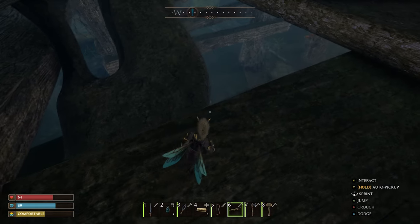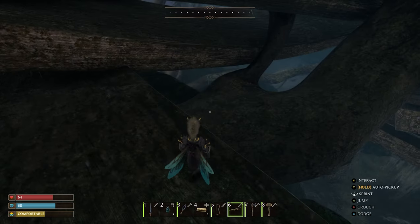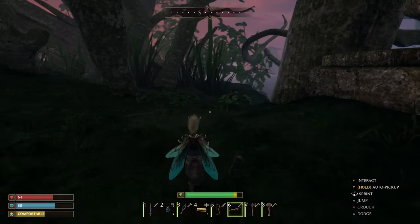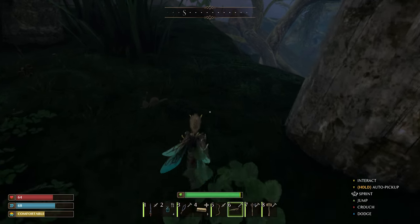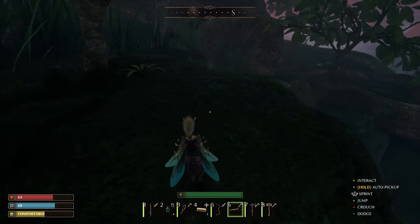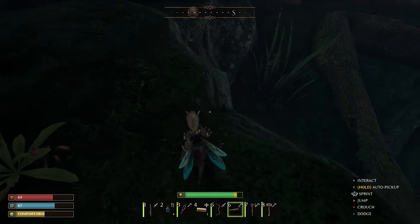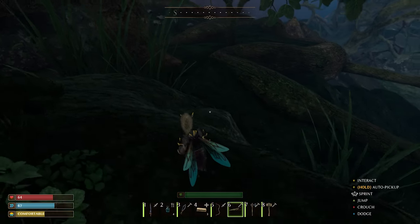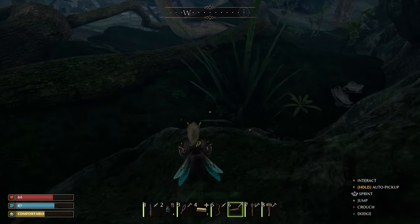Once you get over here, you want to work your way down to down there. You can't really do it from here. You are going to have to probably fight a spider or two. I just brought the armor to show you, but the primal armor is good enough. If you have flank gear, you're fine. Wolf spiders aren't that dangerous. If you're worried, you can always do the kiting technique I showed you earlier.